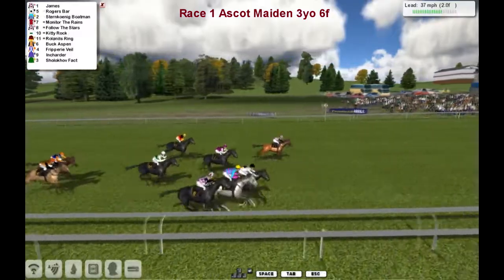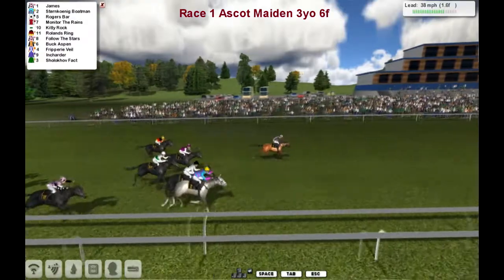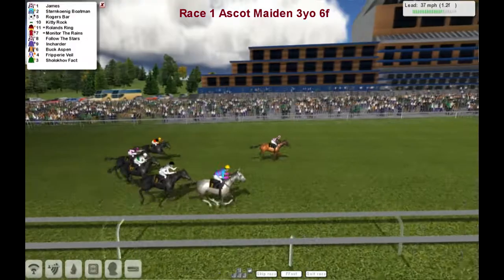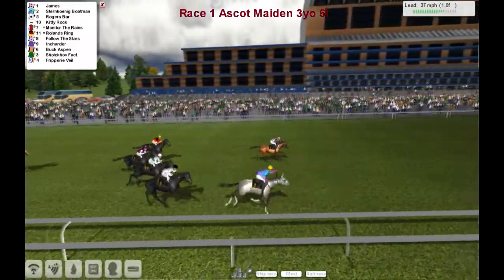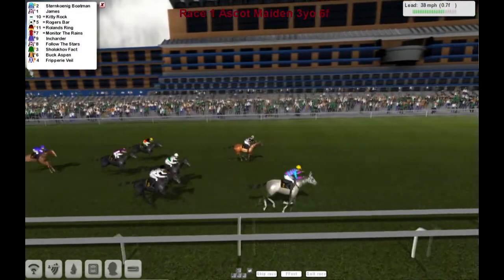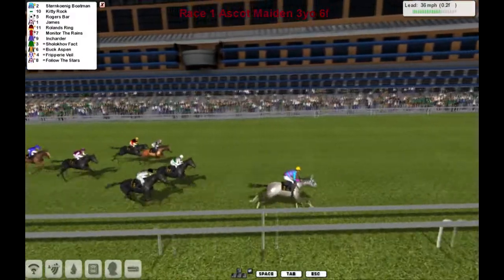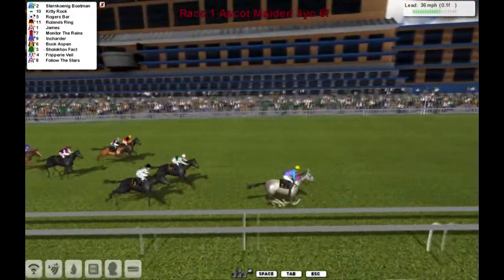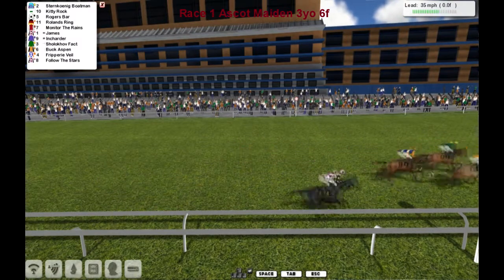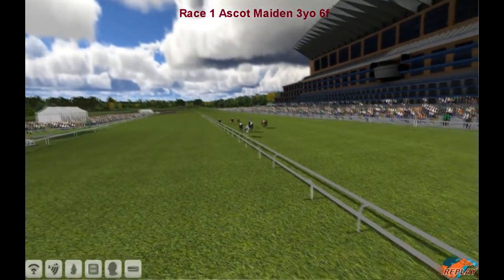As they pass the three-furlong pole, it's the Hinton pair James and Follow the Stars disputing the lead with Sternokig Boatman going well in third. Rogers Barr looks to be going well and throws down a challenge. James is shot on for home coming into the final furlong and a half, two lengths clear of Sternokig Boatman, then Rogers Barr, Kitty Rock, Molly to the Reigns. But Sternokig Boatman throws down a big challenge in the final furlong and pulls away to win the first trial race.